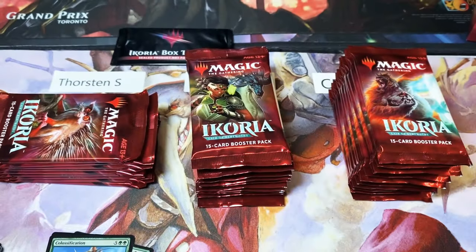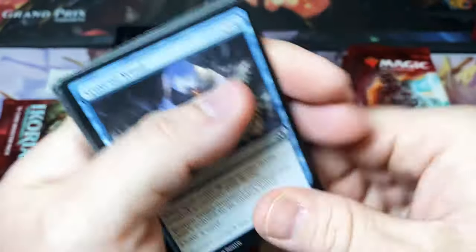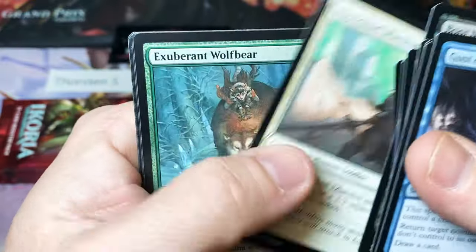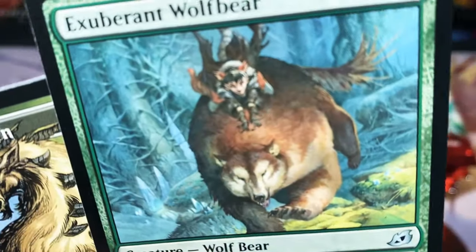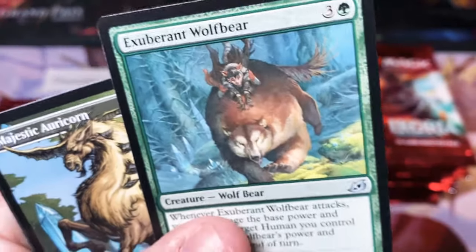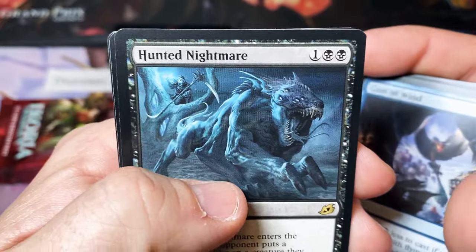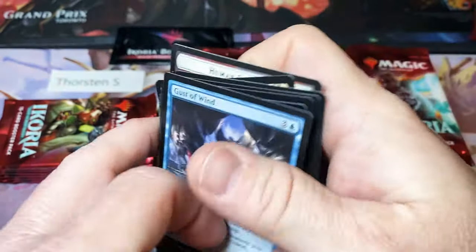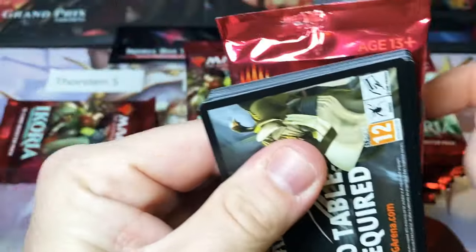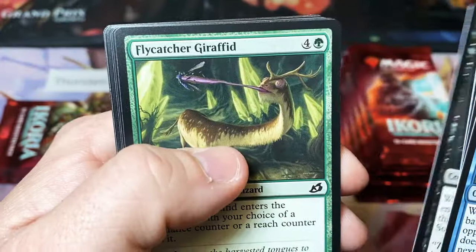And we have a huge kitty cat with a foil Trumpeting Gnar. Majestic Oricorn. And I almost missed the chonkiest of boys. I had somebody the other day tell me that when they hit a really fat golf shot, they called it a chonky boy now because of this guy — Thundermare. And then a regular Hunted Nightmare.